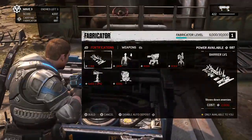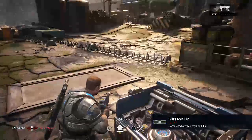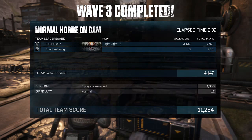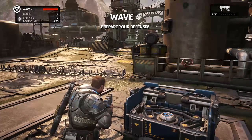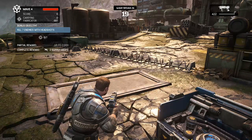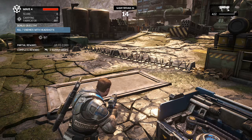Now, moving into the turrets: the MG Sentry. These are pretty short-range sentry guns and they don't really get very many kills for you. They're good if you're in a really tight spot and you want just something as a little bit of backup, but otherwise they're not really worth it. They cost a decent amount, and after doing a few games up to wave 50, I don't think I've seen one get any kills, to be quite honest.